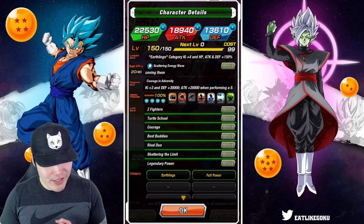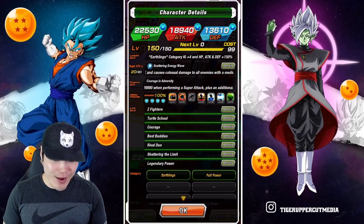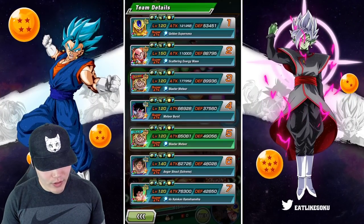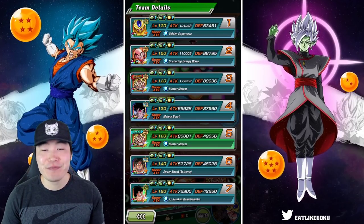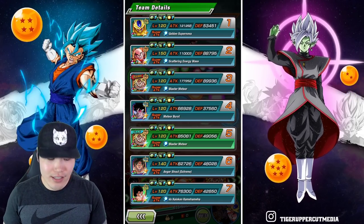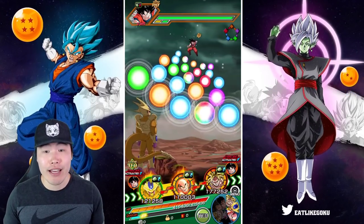His links are Z Fighters, Turtle School, Courage, Best Buddies, Rebel Duo, Shadow of the Limit, and Legendary Power. He has two categories: Earthlings and Full Power. We are running a full power team because Earthlings is really bad. He does synergize a little bit better on Earthlings as far as links go, but the extra leader skill from the Fizz Broly makes up for that in my opinion.